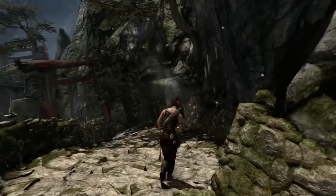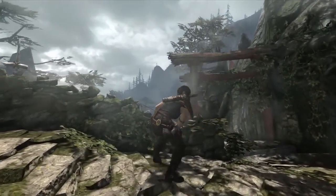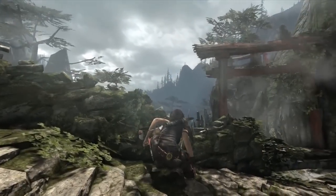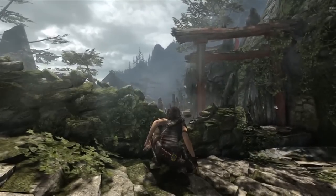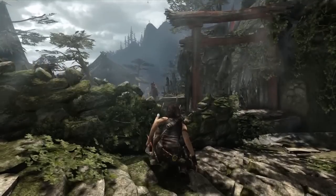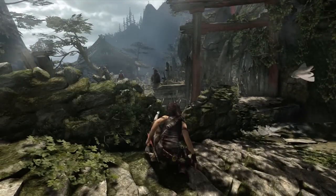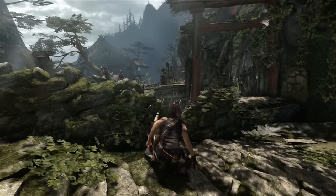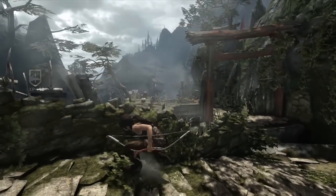We can see Lara walking down these steps. She can overhear conversations from the enemies. You can see as she becomes aware of the enemy presence, she'll take cover behind anything that looks like cover — that's something that's automatic. Lara's assessing the situation; she can overhear bits of story and understand more about what's going on on the island, but most importantly she can use her brains as she approaches the situation.